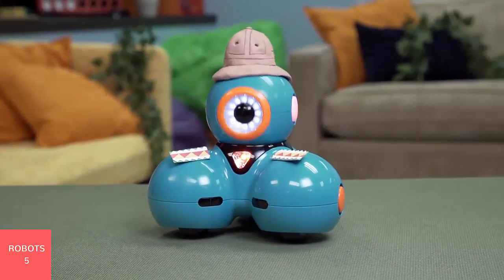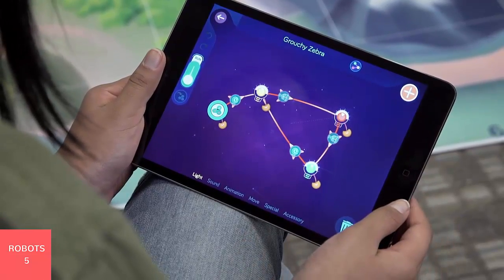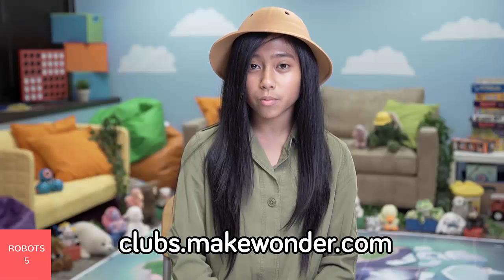For each of the missions, you'll need to submit the key to your Wonder program and a link to a video of your robot running your program. Each mission should have its own video. You can use YouTube, Vimeo, Dropbox, or any cloud service to upload your video. Go back to clubs.makewonder.com to submit your solutions by December 15th. Last year, thousands of teams coded for gold. We are so excited that you will be testing your teamwork and problem-solving skills in this year's mission: Animal Habitat Rescue. Are you ready?